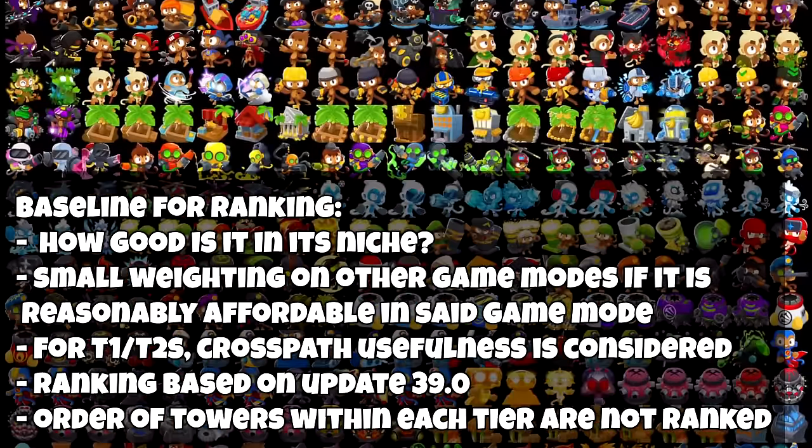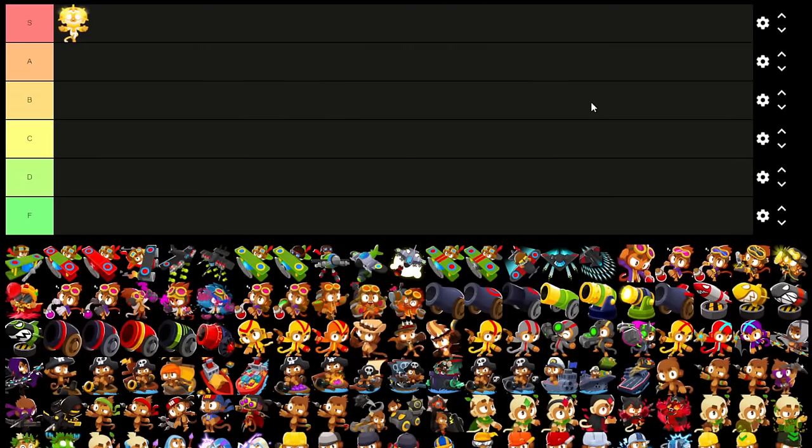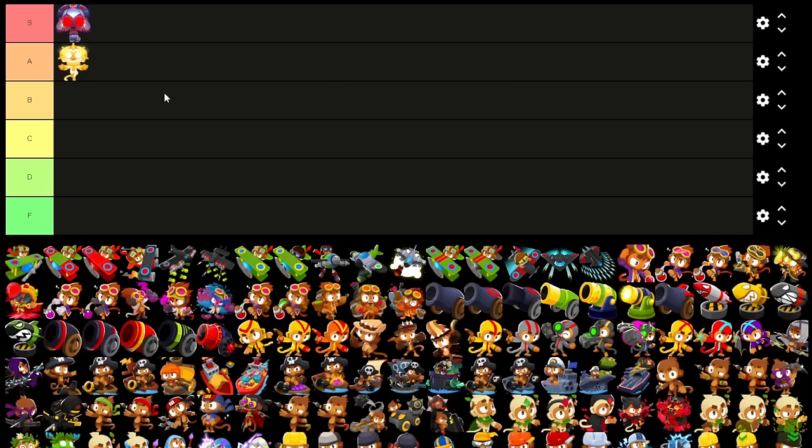For example, let's find the True Sun God. I'm going to put it in S tier because its niche is in late game and bossing, and it's pretty much king in both those scenarios. On that same vein, VTSG next to TSG. I will move it down because VTSG is twice as strong. I expect many disagreements out of the 300 upgrades here. Let's just start in order of what this tier list site has generated.